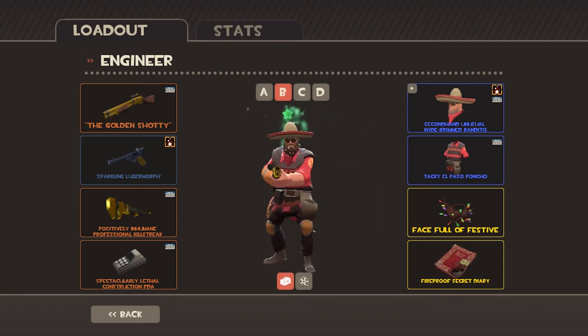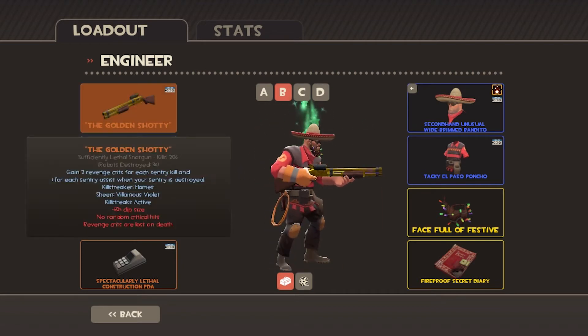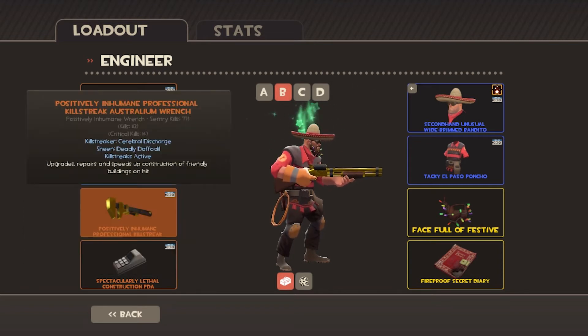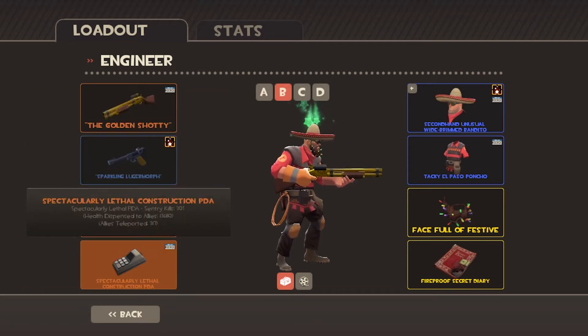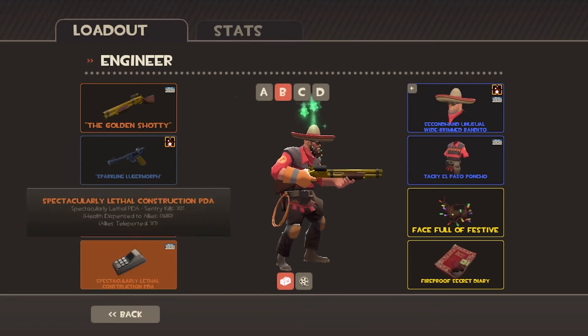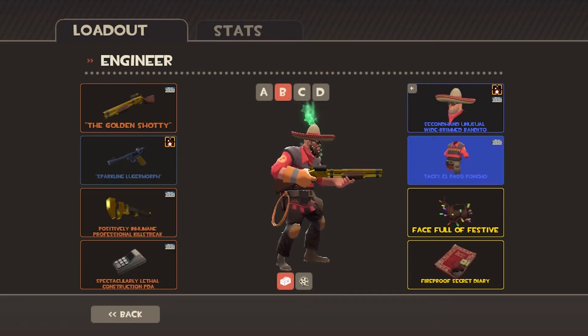It rather looks nice. I named this loadout 'Go On Shorty', but it's the Australian Frontier Justice. And this is the Unusual Sparkling Lugomorph. This is a Professional Killstreak Australian Wrench. And this is a Strange Construction PDA, which I probably need to tell you that because it's just in every one of my engineer loadouts.